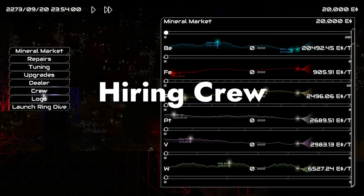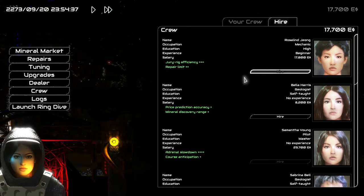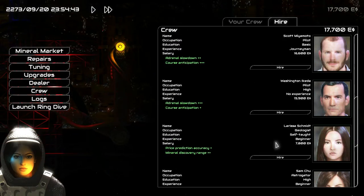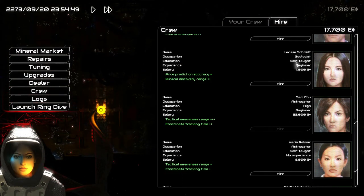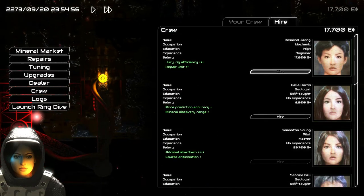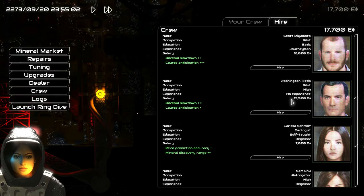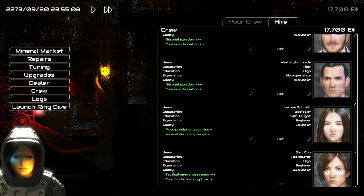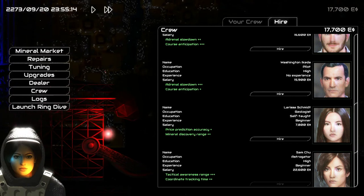Next, I want to talk about hiring relevant crew members. The one I recommend getting right at the start is the geologist. The geologist is usually a bit more expensive than other crew members like the mechanic, but it's very useful — the geologist lets you see estimated prices of minerals floating around in space, helping you prioritize what to go after. It's not 100% accurate depending on their skill level, but it gives you a good directional sense of each mineral's value.